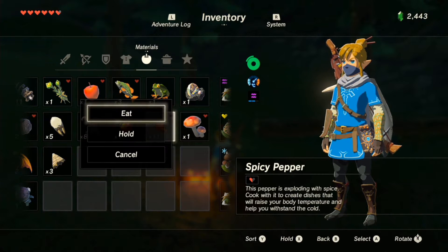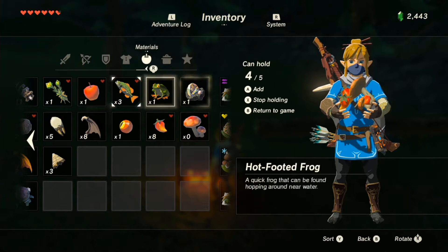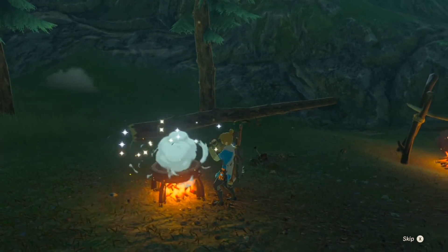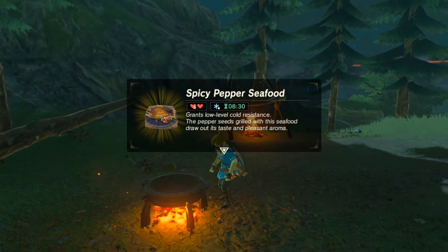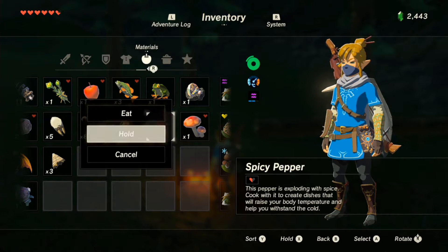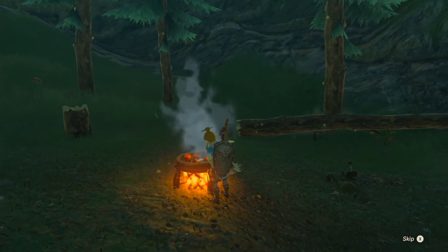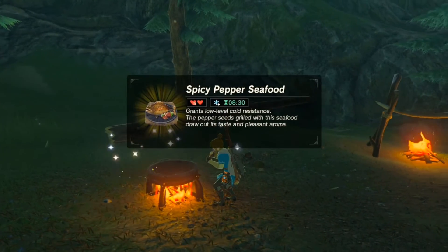This next one does more than just replenish hearts — it also has a special effect. It's a combination of three peppers, one Hyaline Shroom, and one Hyrule Bass. Peppers can be found on pepper plants, which are commonly found near cold areas. The Hyaline Shroom you can find near trees and forests, and Hyrule Bass you'll find in water like rivers, lakes, and ponds — you shoot them with arrows or throw spears at them.